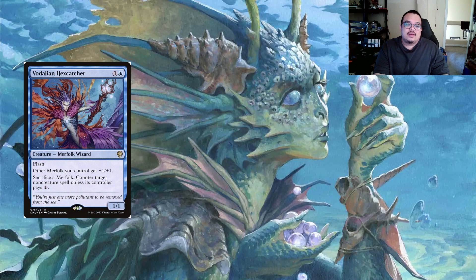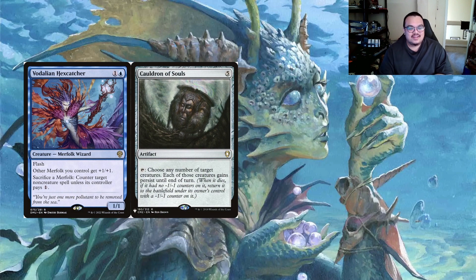For budget upgrades: Veldikan Hexhatcher at one and a blue is a Merfolk Wizard with flash. Other Merfolk creatures you control get plus one plus one, and you can sacrifice a Merfolk to counter a non-creature spell unless its controller pays one. That seems weak on its own, but combine it with Cauldron of Souls - five mana, tap, choose any number of target creatures, they gain persist until end of turn. You can sack all your creatures almost like a fluster storm, they come back with minus one minus one counters, and then your commander's explore ability in the next combat can put plus one plus one counters on your Merfolk to negate those minus one minus one counters.